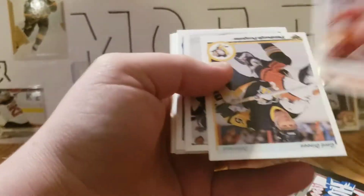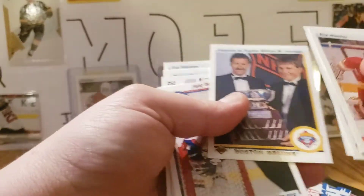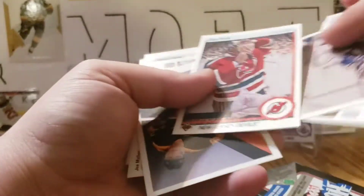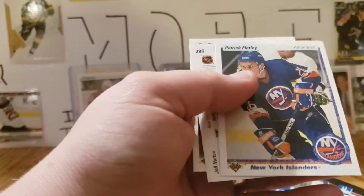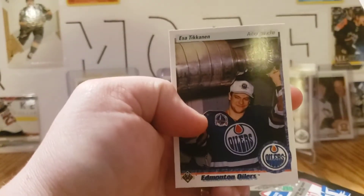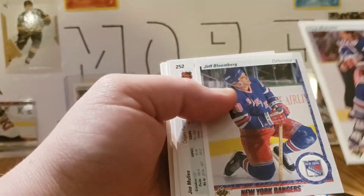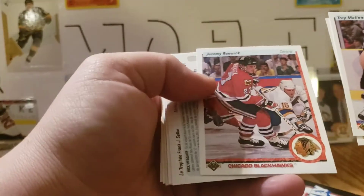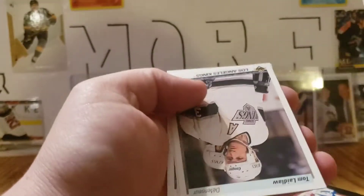Moving on — Rick Wamsley the backup for the Flames at that time, Gordon Dineen, Brian Leach again, Rob Ramage. Pretty sure that's a second year card. Award for the Jennings, Bob Essensa, Sean Burke, another team checklist, Peter Sidorkiewicz, Joey Mullen, Patrick Flatley, Jeff Norton, and Esa Tikkanen with the Cup — that's a classic picture. Then Troy Millett, Jeff Bloemberg, Joey Mullen again, a Jeremy Roenick rookie card, a Frank J. Selke Trophy, Sergei Makarov, John Morris Star Rookie, team checklist of Steve Yzerman, Thomas Sandstrom, Tom Laidlaw, John Casey, and Mike Ramsey.